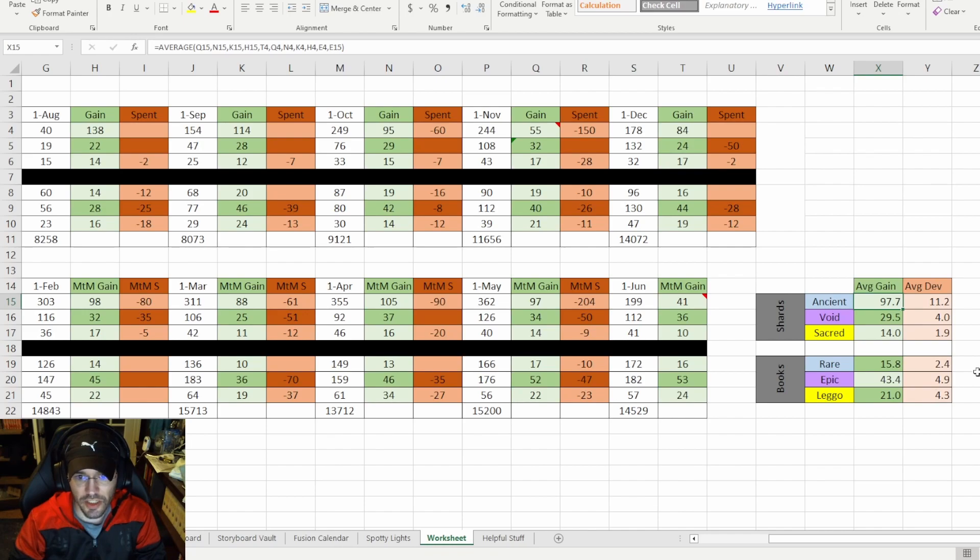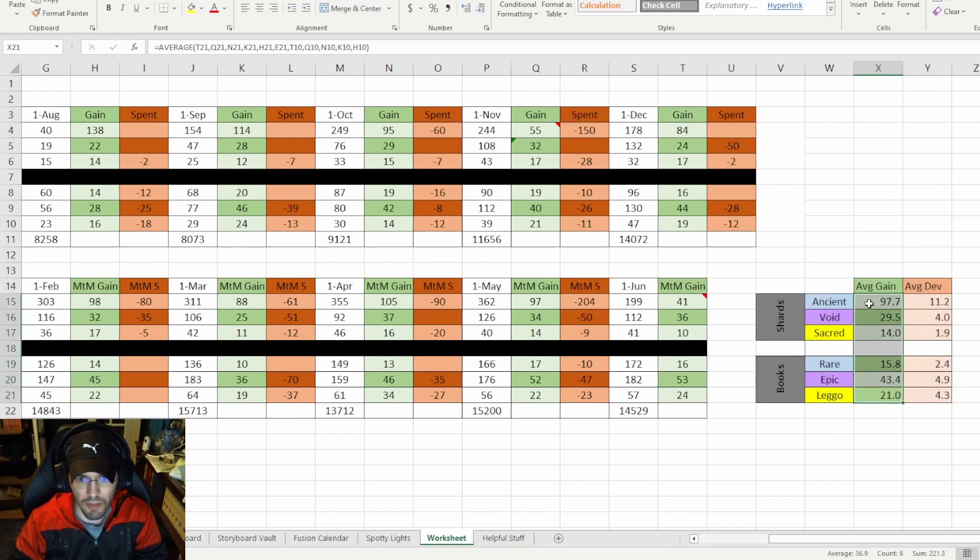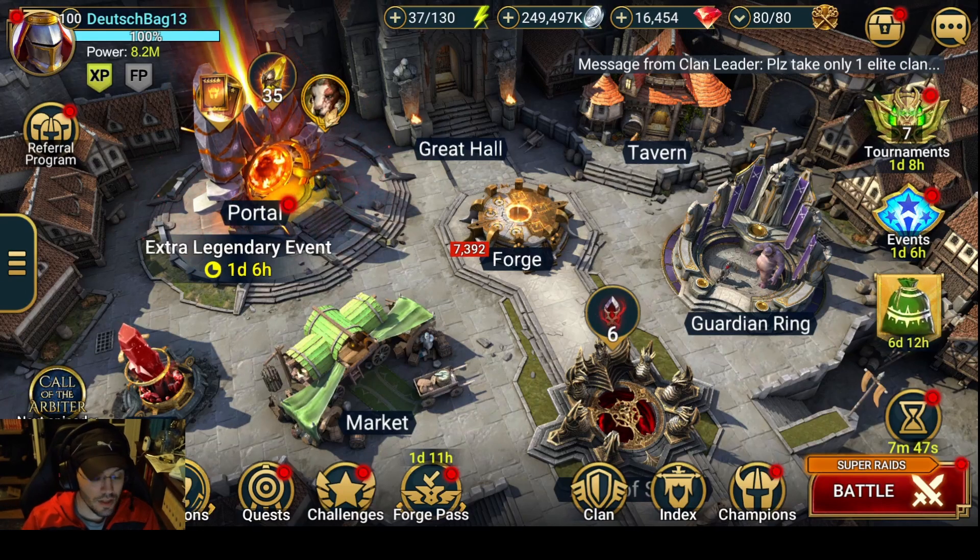For books: 15 rares, 43 epics, and 21 legendary books a month. The average deviations are pretty low — a little higher on the ancients because the RNG is higher on that shard, since you can get it from dungeons and it's more available as a reward on events and tournaments. I do pretty much everything I can in the game, so if you don't take every opportunity across all facets of the game, your shard intake might be a little less than this.